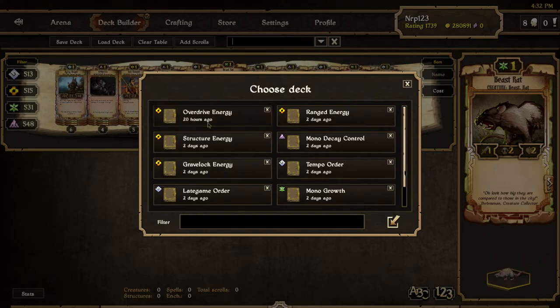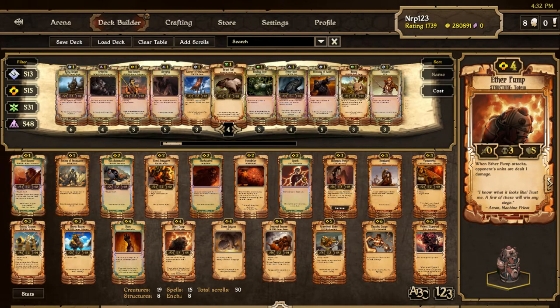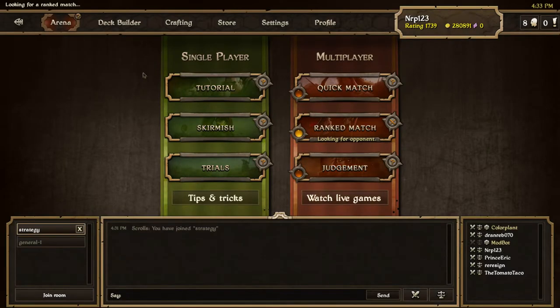What I've been finding the most success with is Overdrive Energy, or like Range Energy — it's not quite Range Energy because I do have a couple Ether Pumps, so it's more or less Range Energy. It tends to beat Growth a lot, but it loses to Order if the Order player has Manganels, because so many things are 3 health that Manganels destroy. It doesn't win quite quick enough before that, but I do usually beat Growth and Decay with this deck. I do lose to some out-of-control situations, but a link will be in the description if you want to try it out yourself. You might not want to use my decks right now though, because I am pretty darn bad.